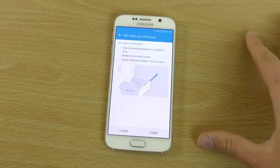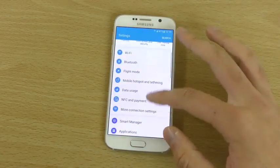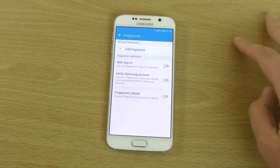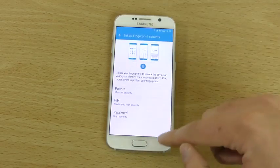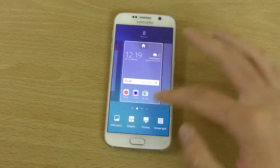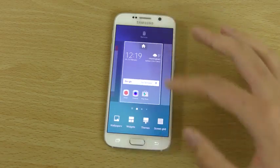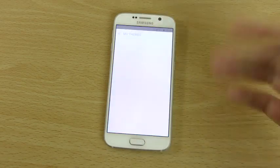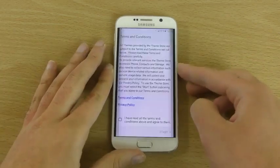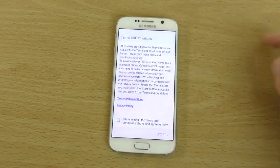You still get the voice command feature, which is nice. You also get your fingerprint scanner and security features down here — it's all there and seems to be working. There don't seem to be any new wallpapers — quite similar. But you do get new themes integration, and with this particular ROM you'll get the Terminator theme, since it is called the Terminator ROM.